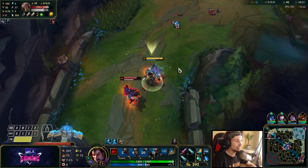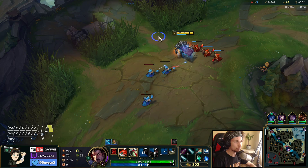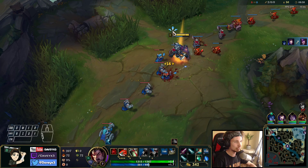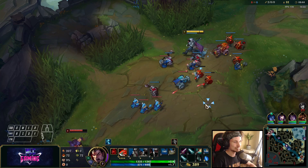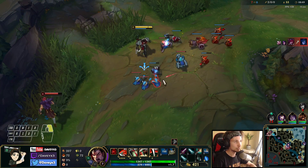I've accidentally messed up. What should have been done there was auto into W, then Q. But what happened was I used my W to go for the engage but used it on the creep instead of the first auto. I accidentally W'd the creep — that was a mistake.